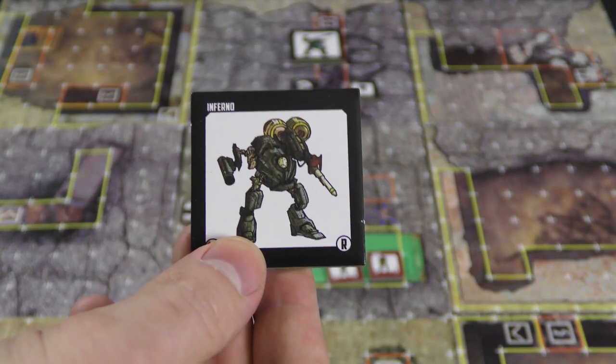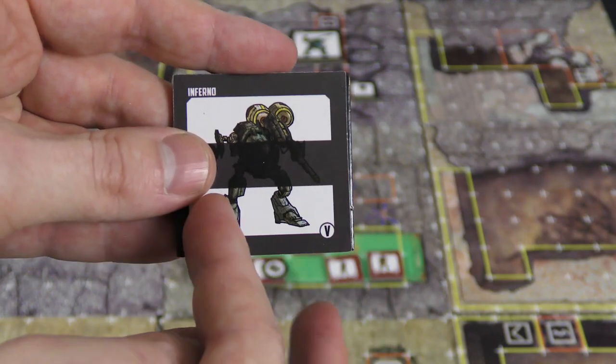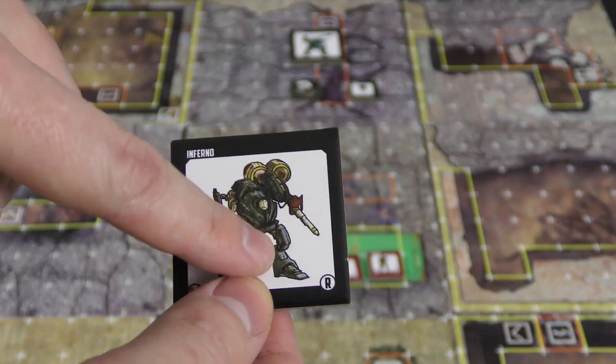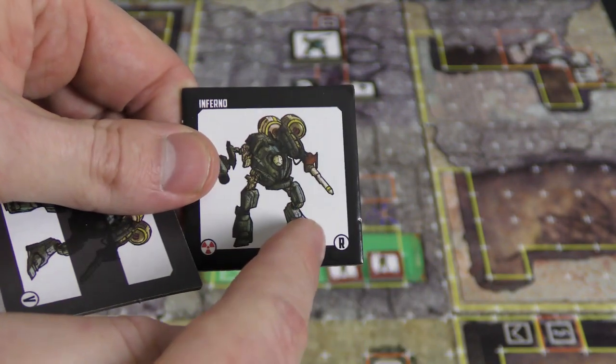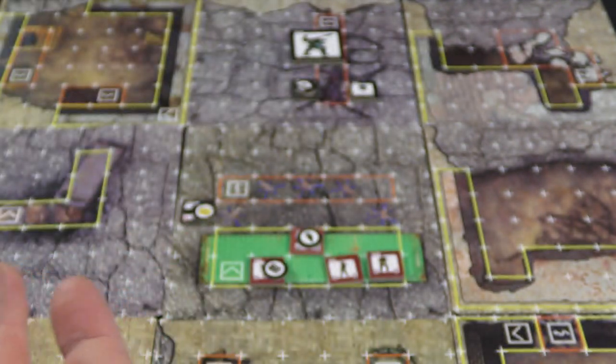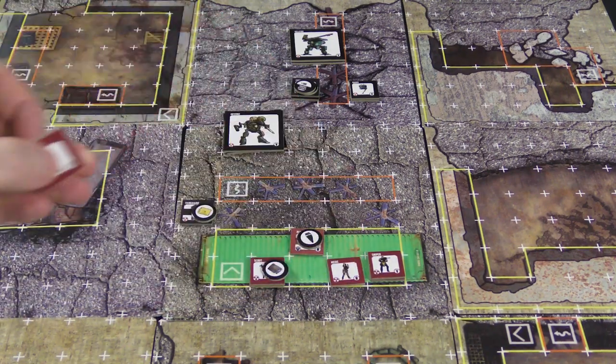As units take damage you start to flip them over. This is like a damaged veteran, but if the veteran takes damage again the top tile goes away and the stats reduce down to what they would be as a recruit. Take another damage and you flip it over, and the final damage removes it.